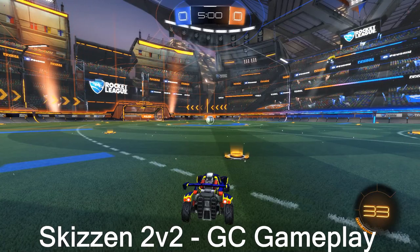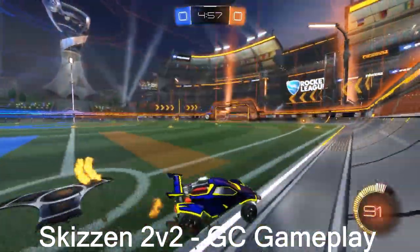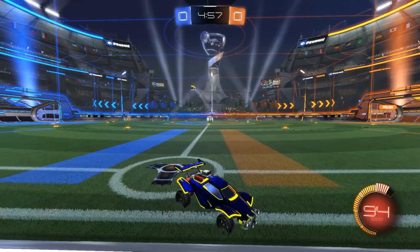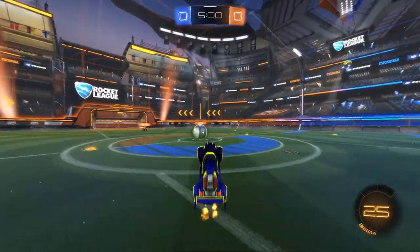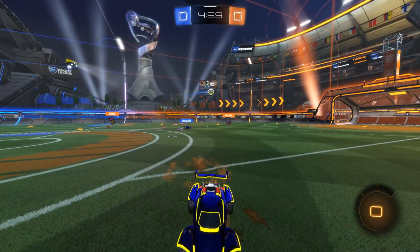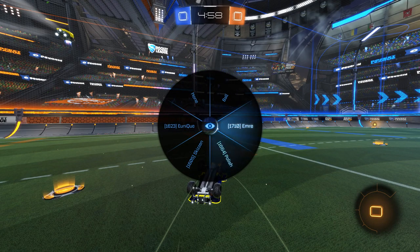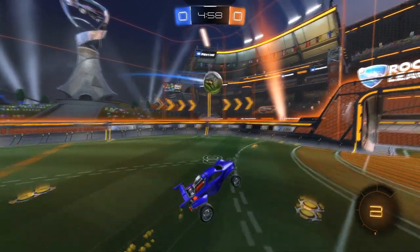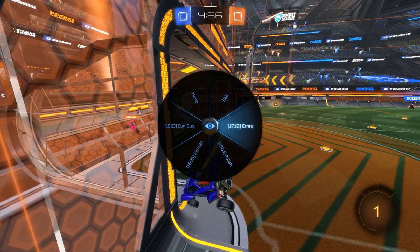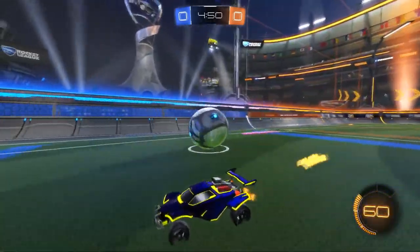All right guys, we got ourselves Skizzen — he's a GC playing against other GCs as well. He's a top 100 player actually on the other side. He has a great kickoff and Unique does kind of struggle on that finish. Let's check that out. Skizzen has a great kickoff here, but Unique has to rush this shot and at GC you're kind of expected to hit that — so that's kind of a rough case for Skizzen as it was a great pass off the kickoff. Here we are in a 1v1 situation, a little bit trying to buy time — this is good. Good 50, you should push this for sure. That's a good 50 again.